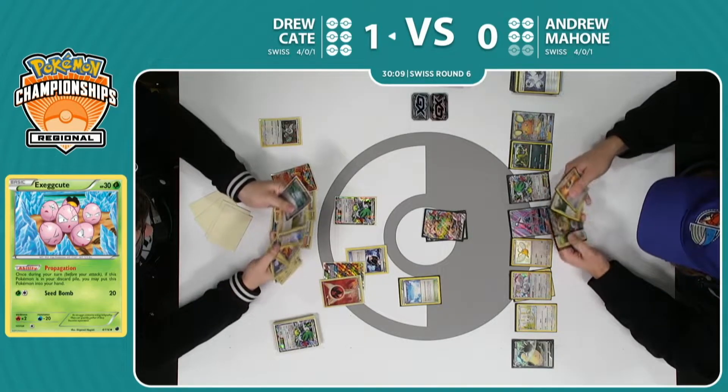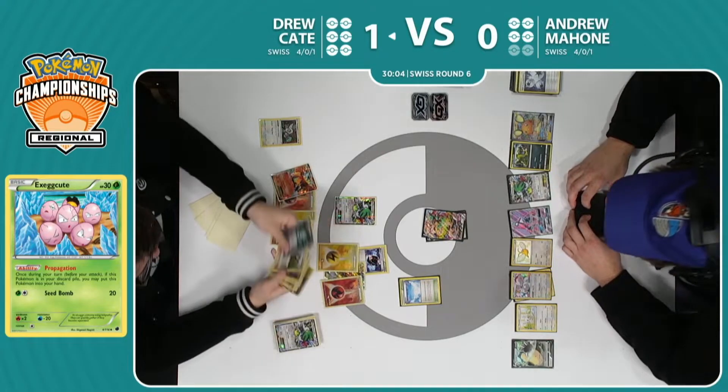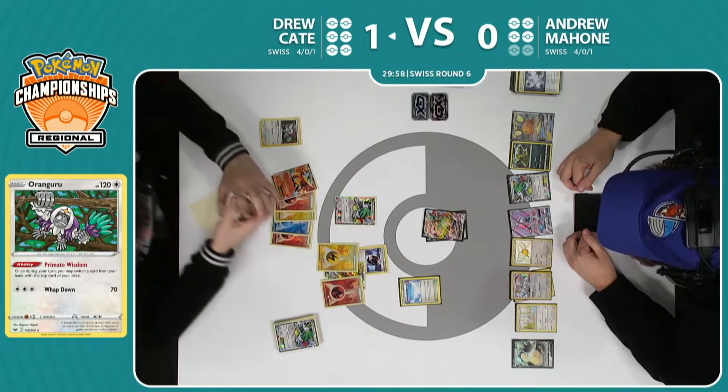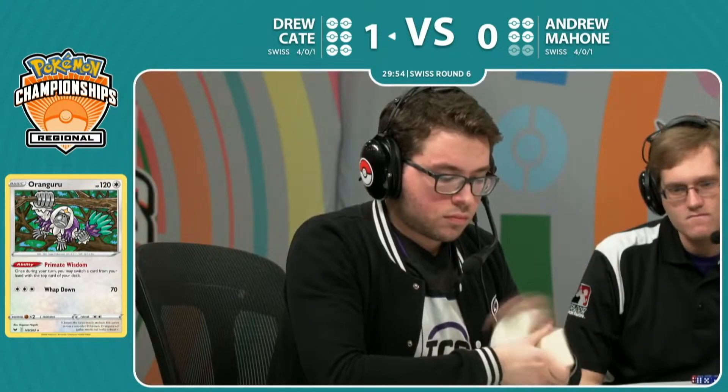We're seeing a Bird Trio hit the discard pile and with that fire energy. Just gonna go ahead and do two energy — just deciding, 'I really want these more in my discard pile for potential future Ho-Ohs, I gotta do something here, I gotta thin as much as I can.' And it might be the pressure on Oranguru once again.